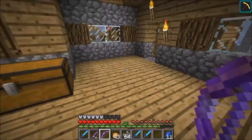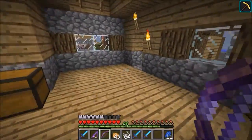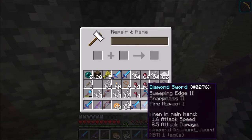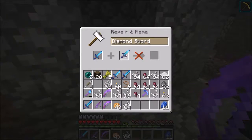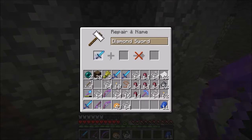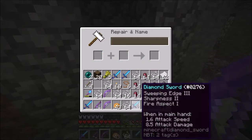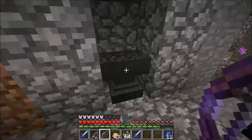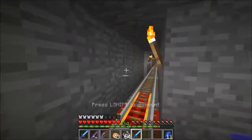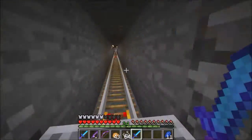We can combine those two if we have an anvil around here somewhere. We've got an anvil here and you can do Sweeping Edge 3 by combining them. This one is cheaper at 12, and it also has Sharpness and Fire Aspect with it too.